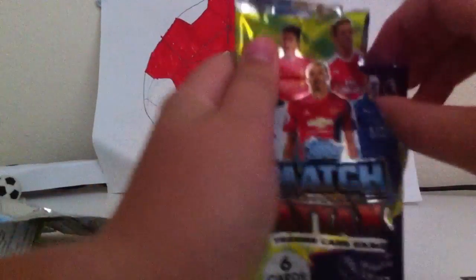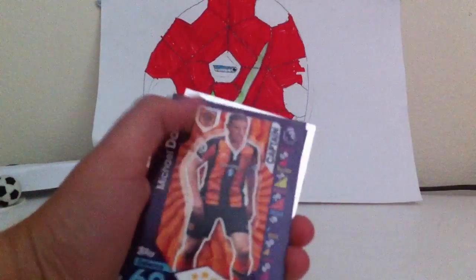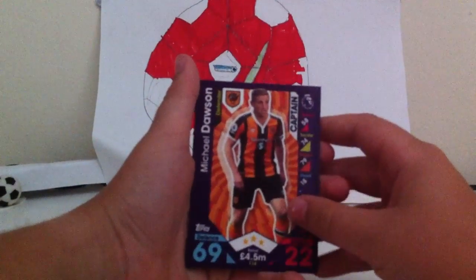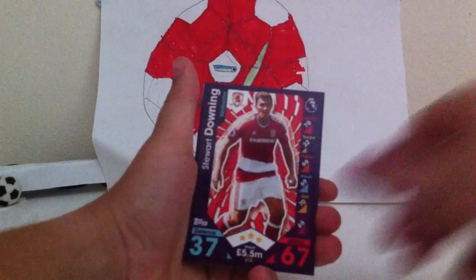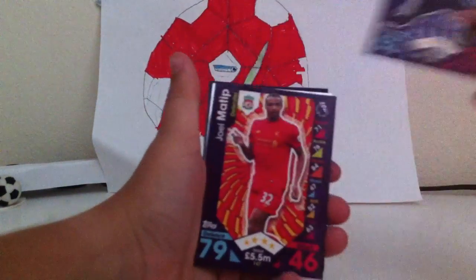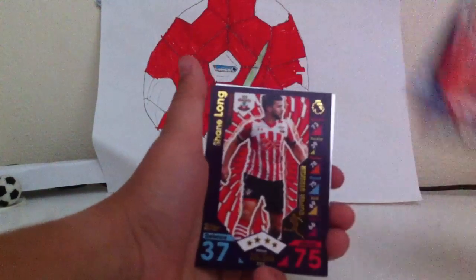Tearing these packs — come on. Okay, there we go, it's all good. Starting off with Michael Dawson, Stewart Walling, Eric Lamela, and Joel Matip — I really like this guy, good player.